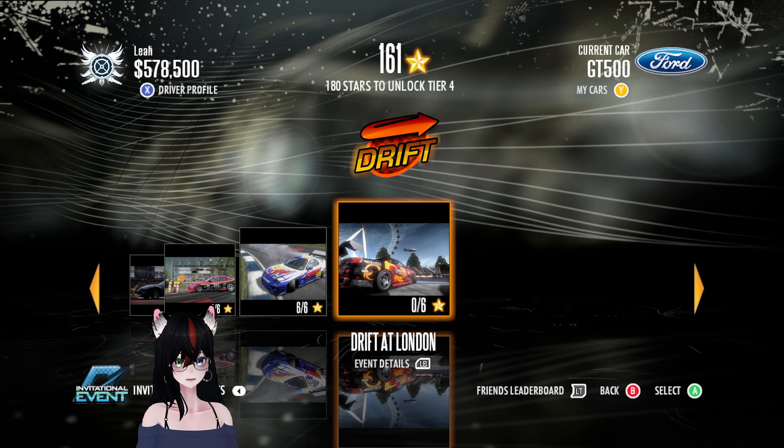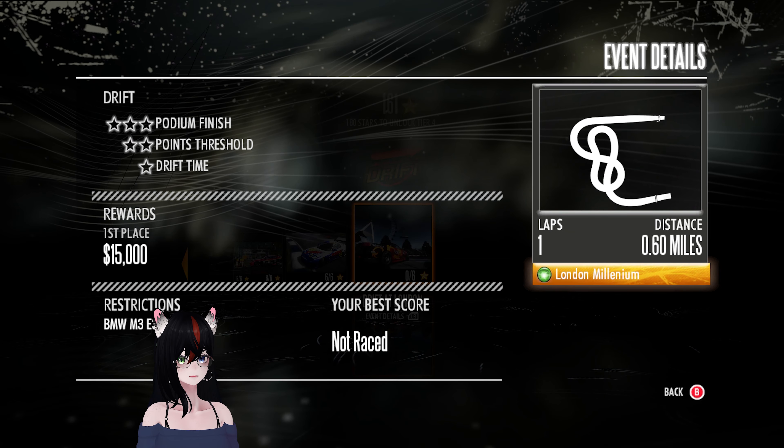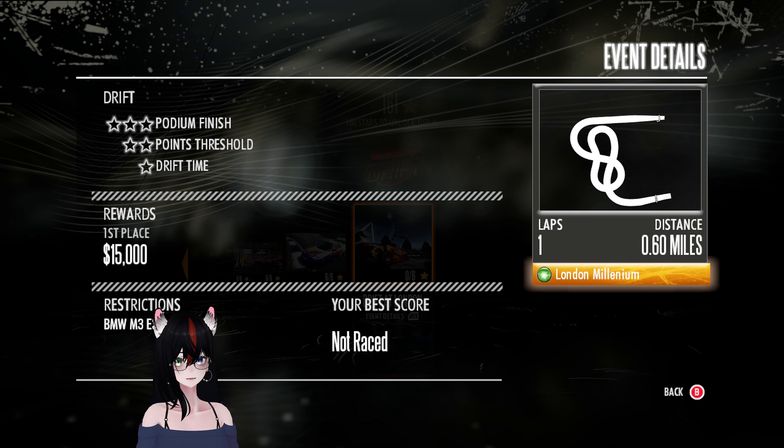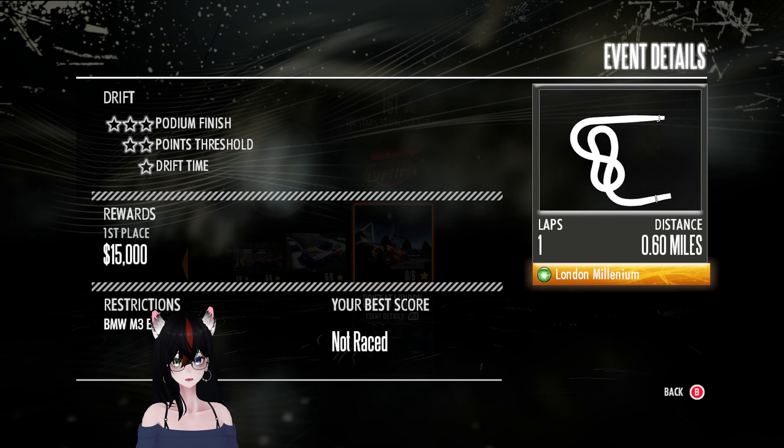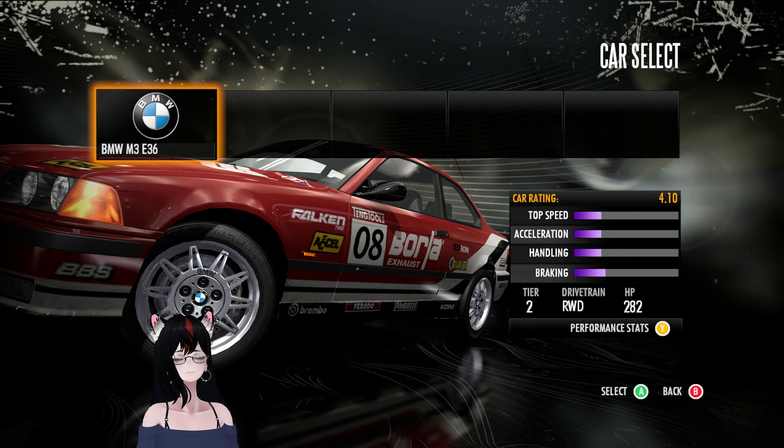We're gonna be up to 167 stars with these. Drift at London - final event in the M3 E36. What in the world is that path? What the hell? Alright. BMW is lending us the M3 E36 for today's drift event. Onga Bunga E36.